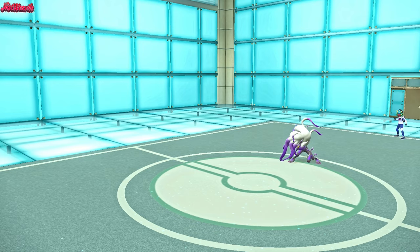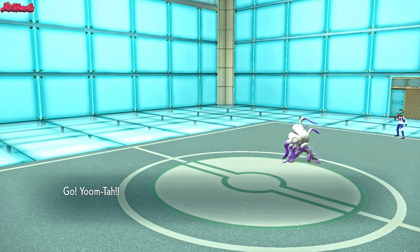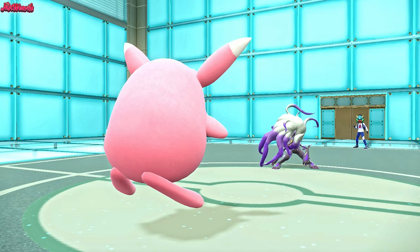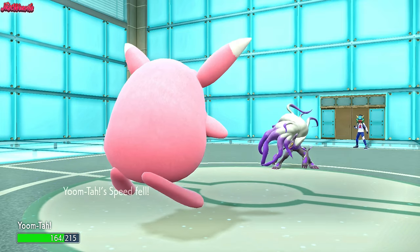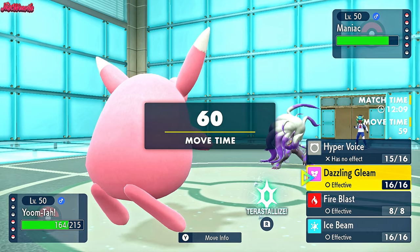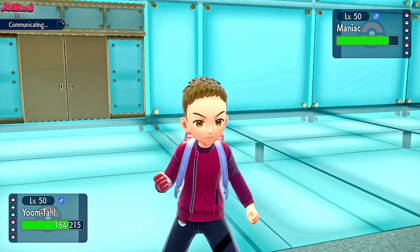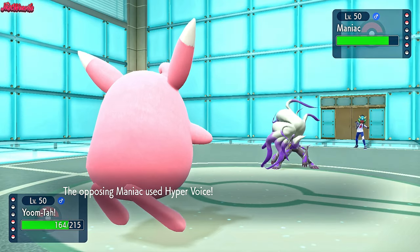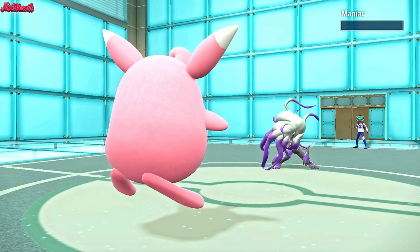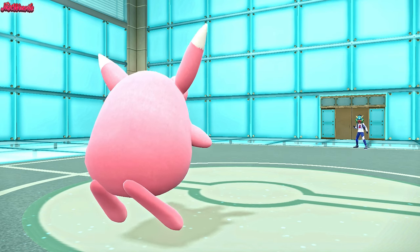We're going to switch to Wigglytuff - Wigglytuff seems like the most sensible thing to do. We're flying of course because Corviknight is the one that switched out. We get the Competitive boost. Wigglytuff's about to get another KO, I think. So we go for a Dazzling Gleam here because Hyper Voice doesn't affect it. They could Tera, but they're more than likely going to Tera Fairy. They go for their own Hyper Voice and we eat that up. Dazzling Gleam comes through and that KOs the Zoroark. Two KOs for Wigglytuff in this game - absolutely amazing.